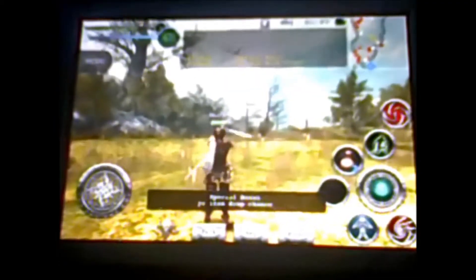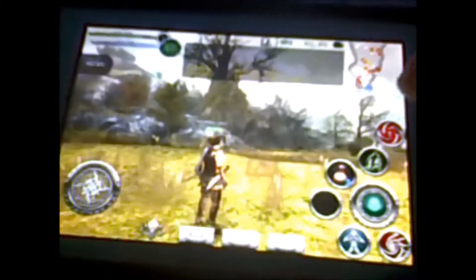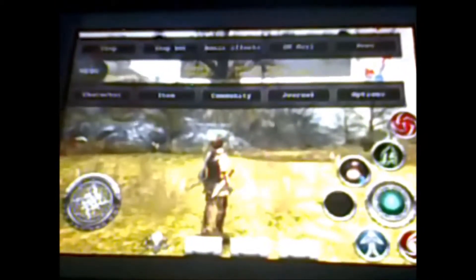Choose the very first one. And here it is. Here's a control pad — you attack with this, jump, evade, sit. And this is pretty much your shortcuts; this is where you change your shortcuts. Your map is up here, you tap it and the whole thing shows up. Menu: character item, community journal, options, shop, shop box, bonus effects, GM, mail, and news.